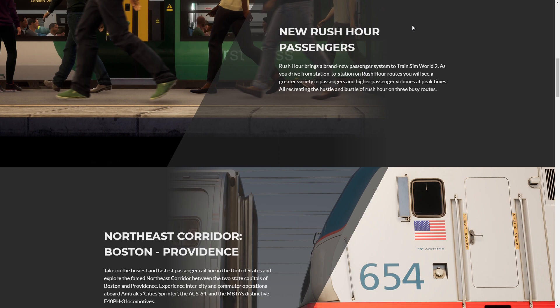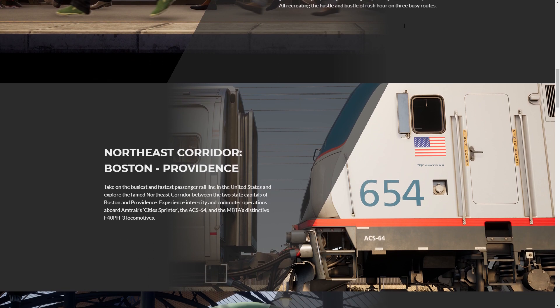The first route is from America: Northeast Corridor, Boston to Providence. Take on the busiest and fastest passenger rail line in the United States and explore the famed Northeast Corridor between the two state capitals of Boston and Providence. Experience intercity and commuter operations aboard Amtrak's Cities Sprinter, the ACS-64.